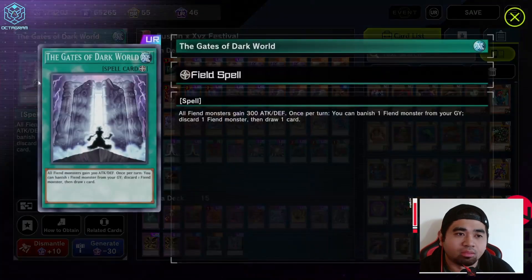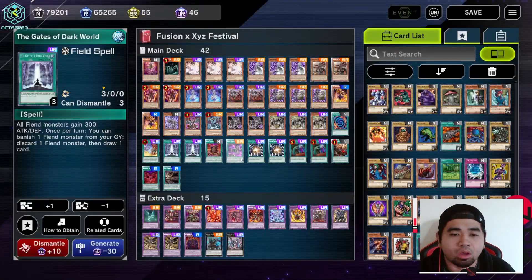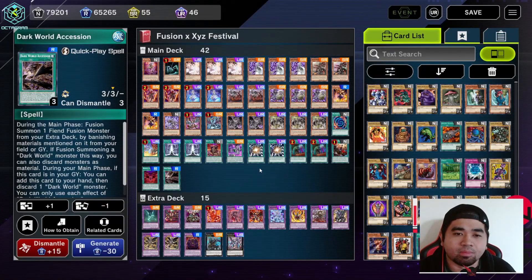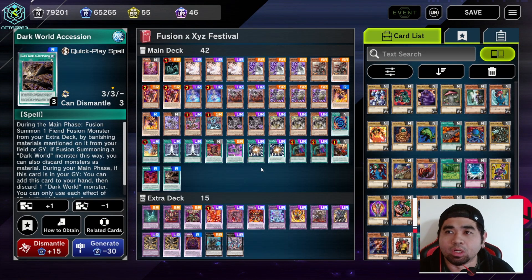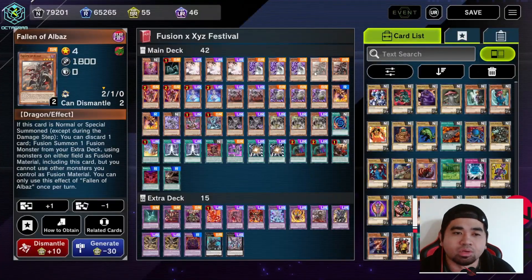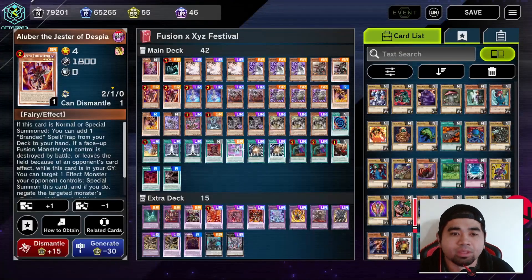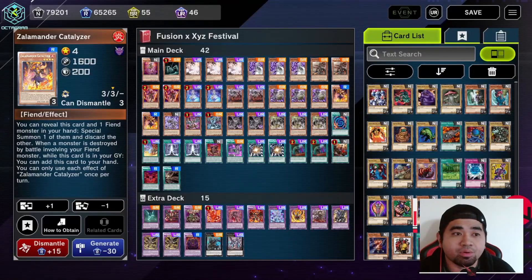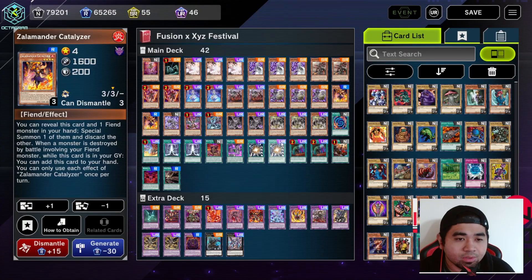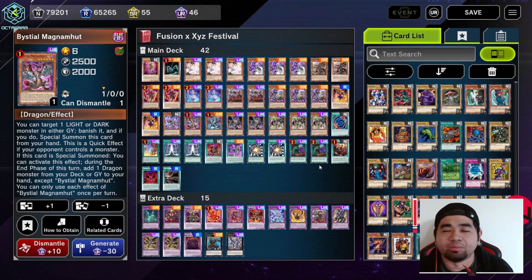For spells and traps we're using two copies of Gates of the Dark World, one copy of Archives, and one copy of Ascension. For the Branded Despia engine: one copy of Tragedy, two copies of Fallen of Albaz, two copies of Aluber Jester of Despia, two copies of Cartesia. The Lamander the Catalyzer is also good support for Dark Worlds.